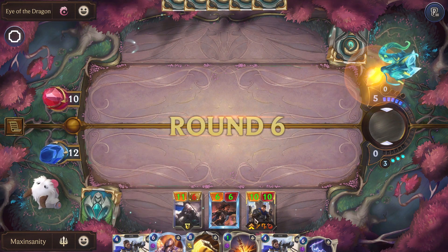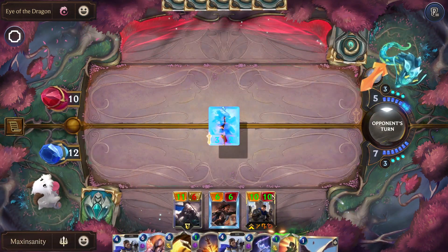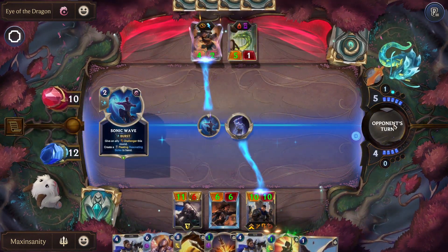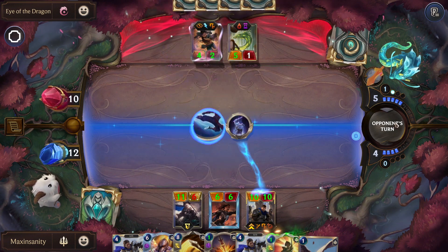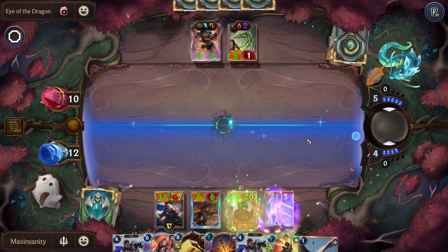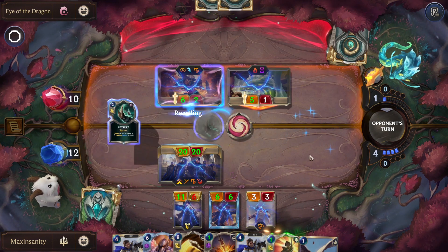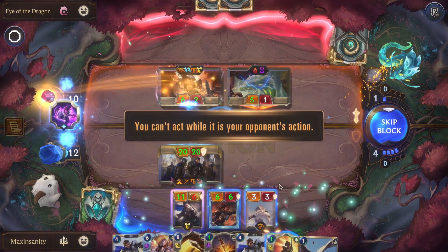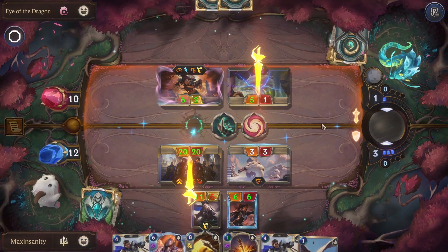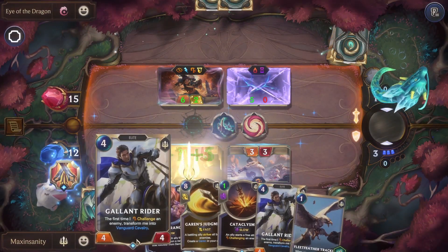We just need a scout. If we had a scout we could have gotten rally — or if they played anything we could have rallied. So they played that, we played this. That's why we play — Garen will be at 20-20. No problem, no problem. They do that — we'll just single combat here, Garen will level up and we get attack token every turn.